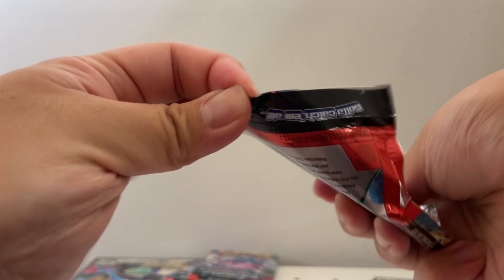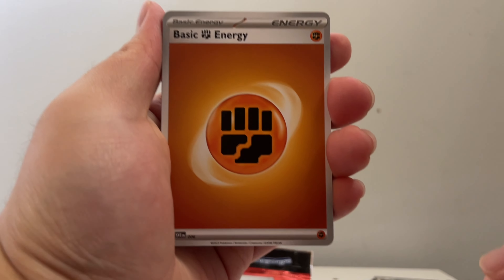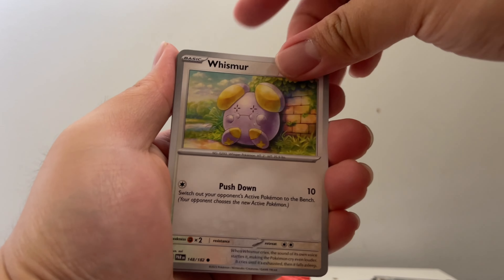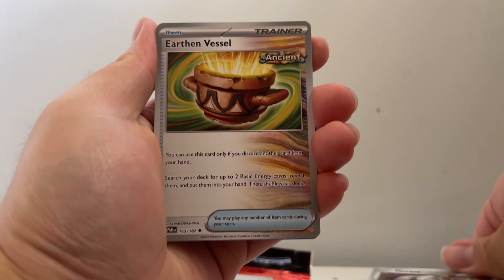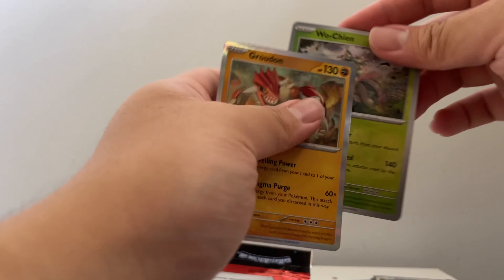Maybe I'll do some Stellar Crown videos, I don't know — we'll see what the future looks like. Alright, Paradox Rift pack: Tinkatink, Tandemaus, Dwebble, Whismur, Tinkatuff, Durant, Earthen Vessel, Clodsire, Wo-Chien, and a Holo Groudon.